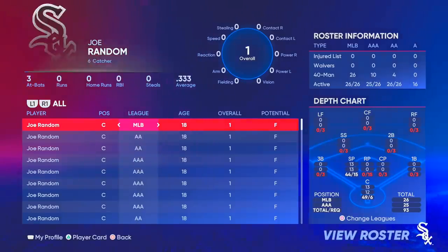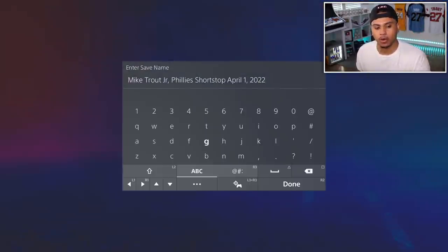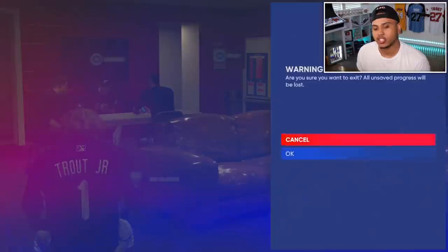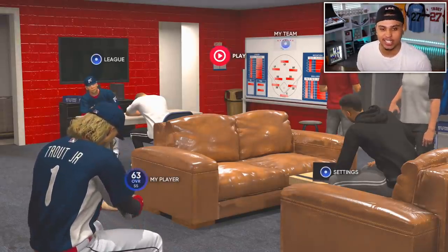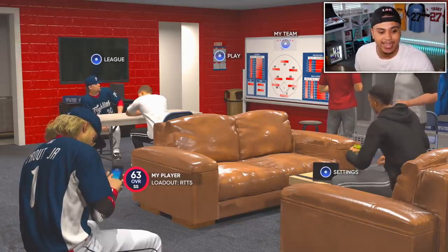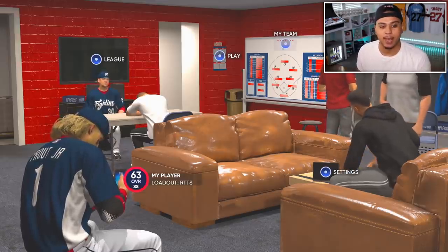You'll be grinding from bronze to silver to gold to diamond, facing all one-overall opponents. One more optional but recommended tip: go to Save, go to Road to the Show, and rename it something like 'RTTS Double-A.' This save acts as a backup — if you get injured or traded, you can reload back to when you first started in Double-A. Your ratings won't change because they're stored in the cloud; only your career position resets.